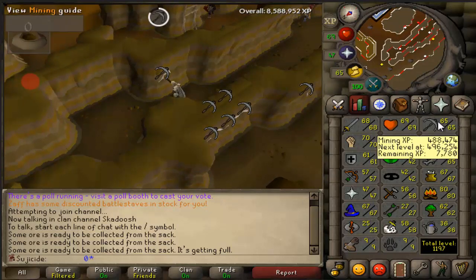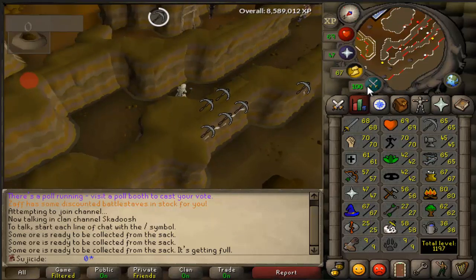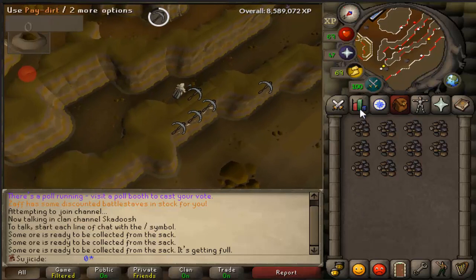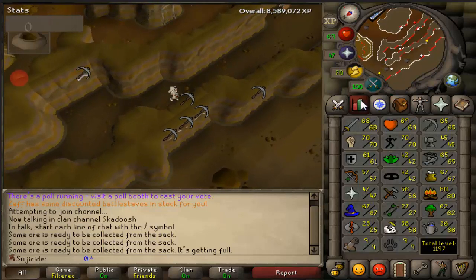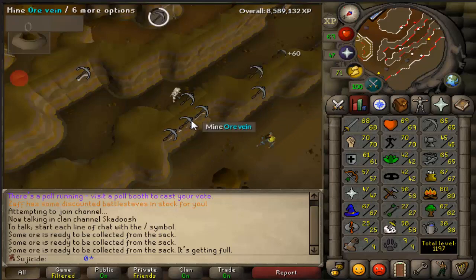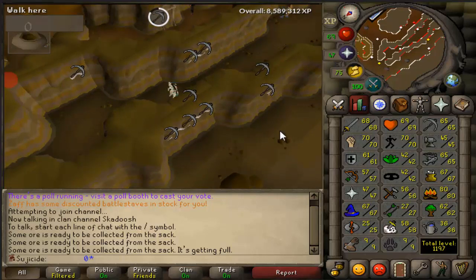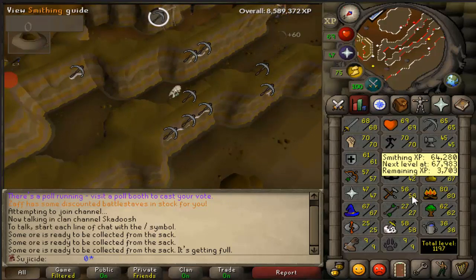I already had 65 mining and I'm really close to 66. I double checked and I need 5 quests to access the cave horrors, which obviously in the end requires completing Cabin Fever. For Cabin Fever I need to get 50 smithing, and for some other quest I need to get 40 farming. Those are the two harder skills I need. Let's continue mining and I'll be back with the first update where we will be getting 70 mining.